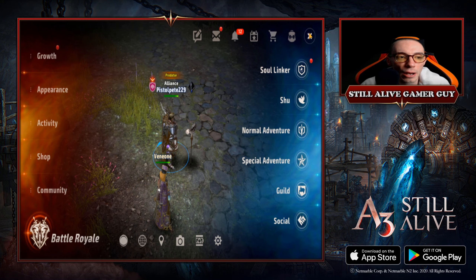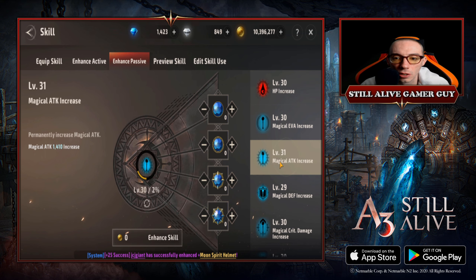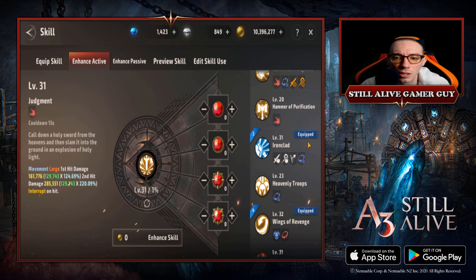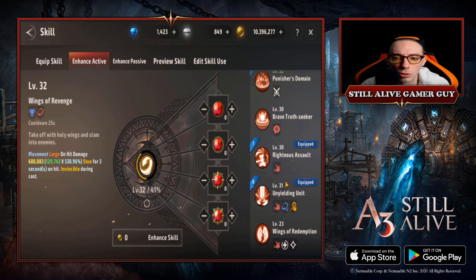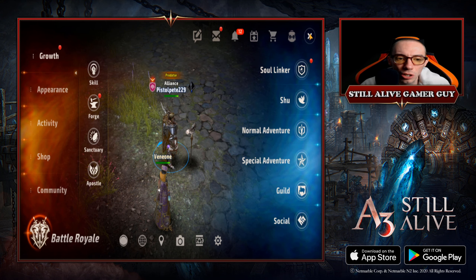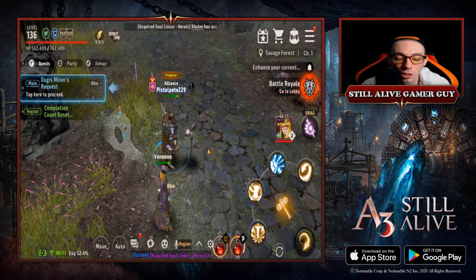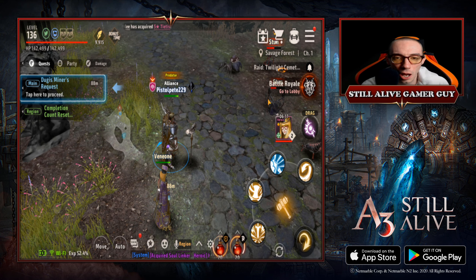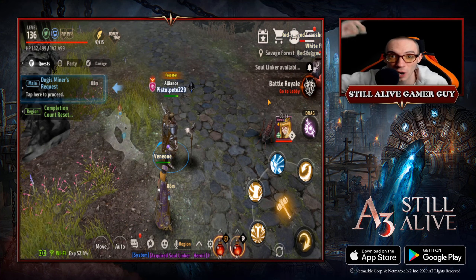Let me go over my passive and active skills real quick. Most of mine are at level 30, with magic attack at 31 — this is my boss build. Most skills are in the low 30s: 31, 30, 32, 30, 32, 30. But again, it really all comes down to the soul linker — if you have a strong soul linker you'll be okay. I hope you enjoyed the video, hit like and subscribe, and good luck taking down that hard boss. Stay happy, stay safe!